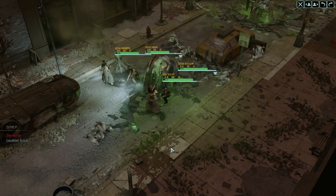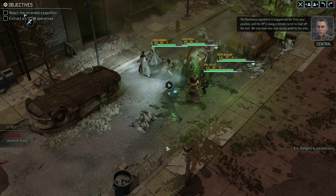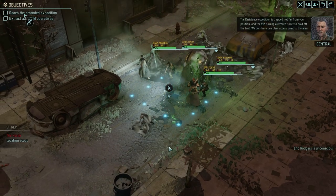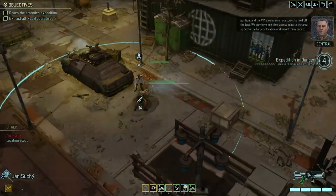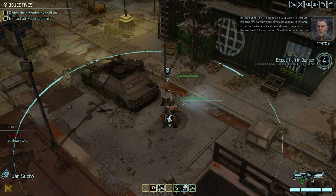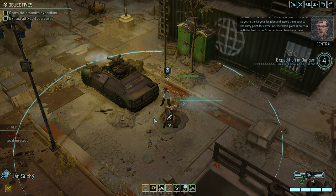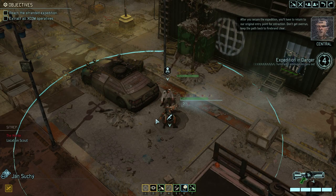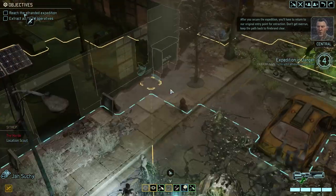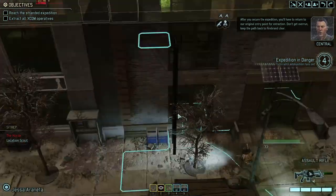The sergeant's distance expedition is trapped not far from our position. The VIP is manning a remote turret to hold off the lost. We only have one clear access point to the area, so get to the target's location and escort them back to the entry point for extraction. The whole place is overrun with lost — don't bother trying to outgun them. After you secure the expedition, return to the original entry point for extraction. Don't get overrun — keep the path back to Firebrand clear.